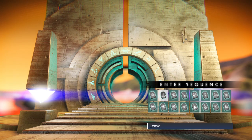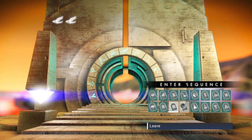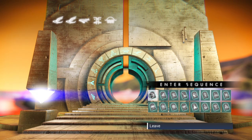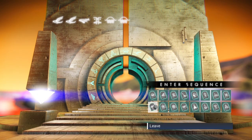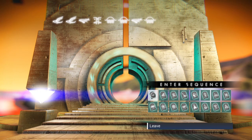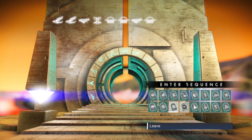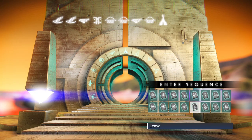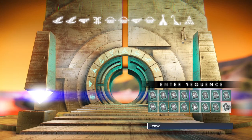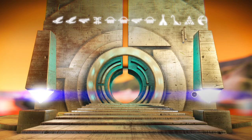Entering the portal glyphs now — second glyph again, third glyph, first again, first glyph, fourth glyph, and the sixteenth and fifth glyphs. Hopefully that's right.